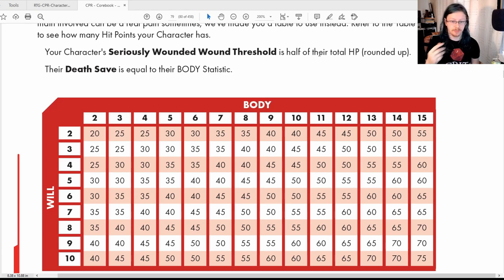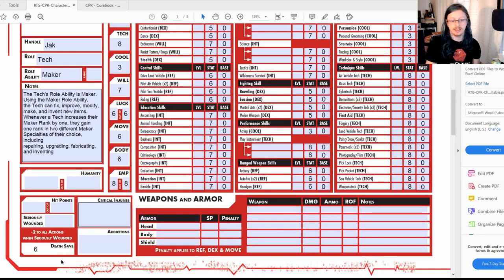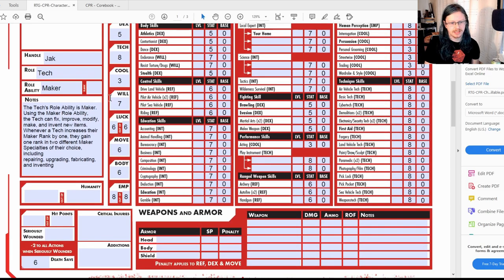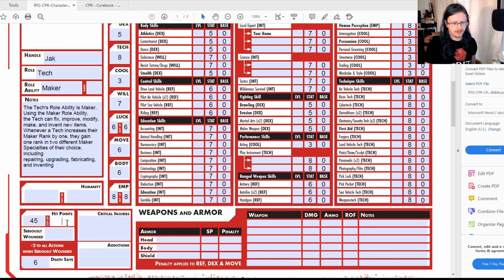The key things to know: your Seriously Wounded threshold is half your HP rounded up, and your Death Save equals your Body stat. Going back to my sheet, my Body is six so my Death Save is also six. For HP, using the table — my Willpower is seven and Body is six — I map across and where the two overlap: I have 45 hit points.